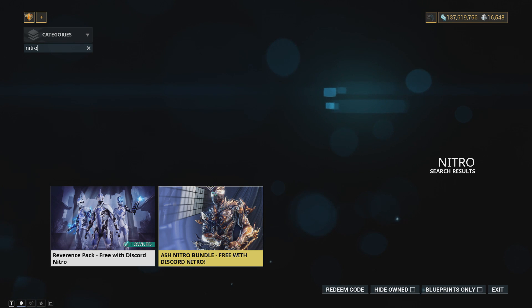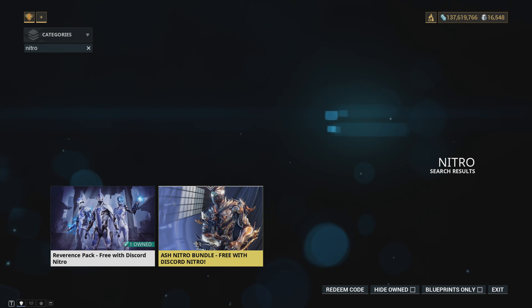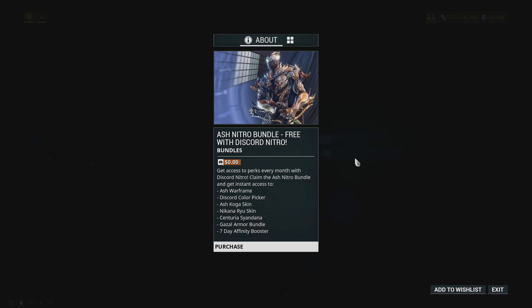There are workarounds to see these bundles even if you've installed the game through Steam, and I'll try to leave a link in the description for that. So in this bundle — the Ash Nitro bundle — you get Ash himself, who is a very useful solo Warframe, a Discord color picker, Ash's Koga skin, the deluxe skin for the katanas that comes with the Koga skin normally, the Centurion Syandana, the entire Gazelle armor bundle, and an affinity booster.